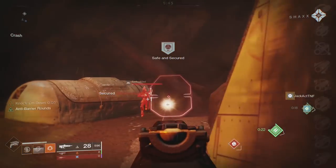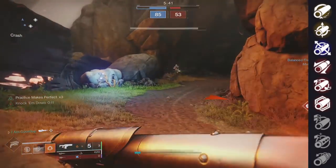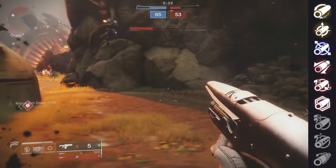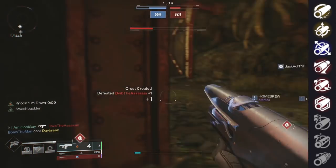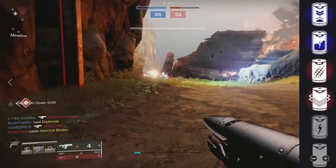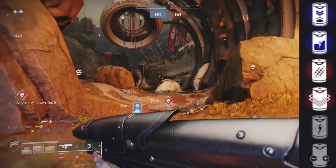It has barrels — the same ones you'd see on a hand cannon: Chambered Compensator, Full Bore, Polygonal, Small Bore, Fluted. For a fusion rifle, stability is a big factor, and range is very important as well. For the batteries: Liquid Coils, Accelerated Coils/Projection Fuse for range, Particle Repeater for stability, Enhanced Battery for a larger magazine, and a couple more.